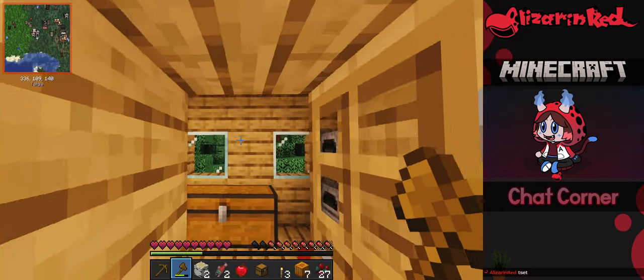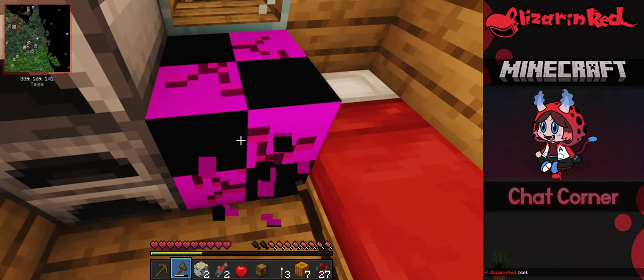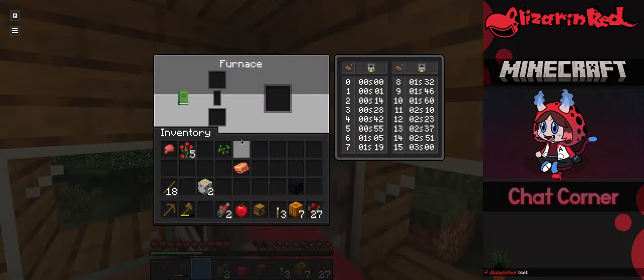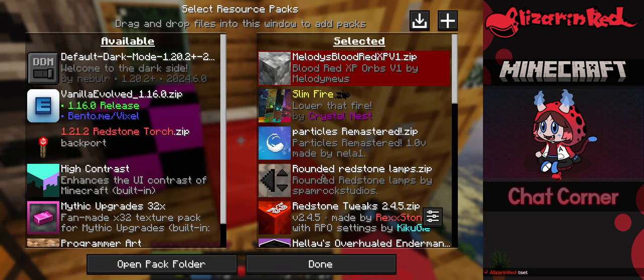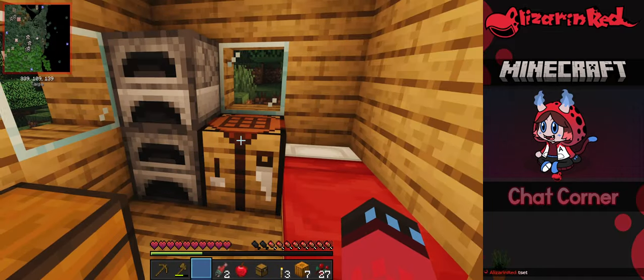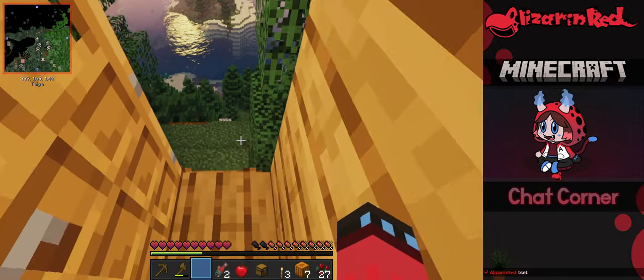Wow, that looks cool — this is a good view. Whoever built this had the right idea. Wait, that's not good. In my testing I did not see that. Why is the crafting bench broken? Is that a resource pack thing? Let me disable that for now. It might be the redstone tweaks mod. Yeah — it was the EXP bar thing somehow impacting the crafting table. They fixed it.